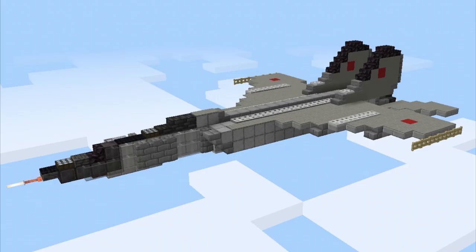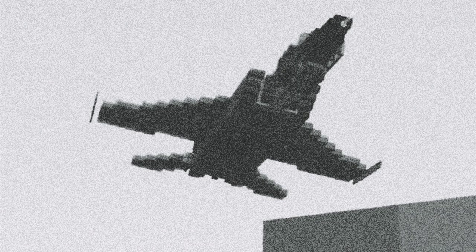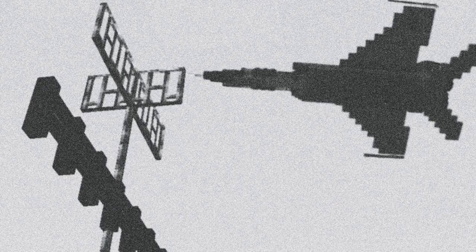Then we have the defection of Viktor Belenko, by Defense Minister of Russia. This is a Soviet Air Force MiG-25 that was defecting to an airport in Japan, and these are some actual recreations of black and white photos from real life.